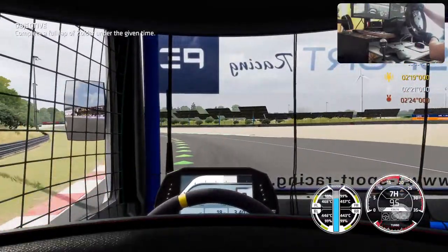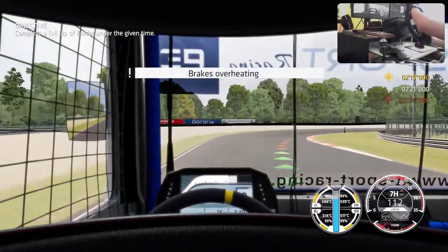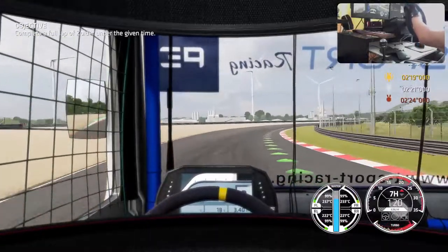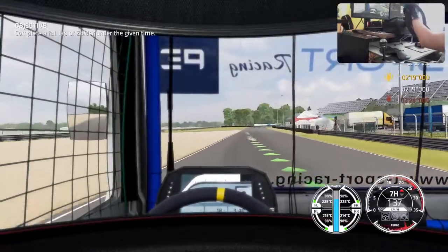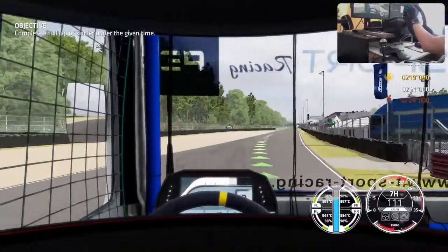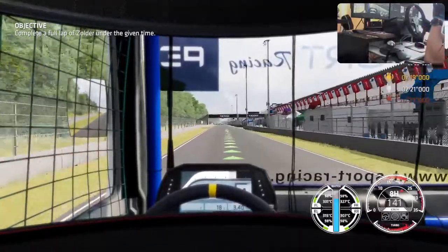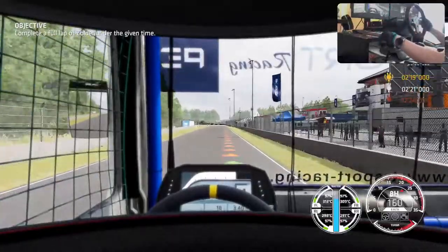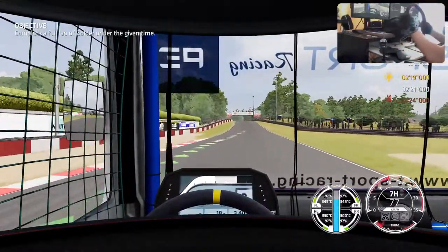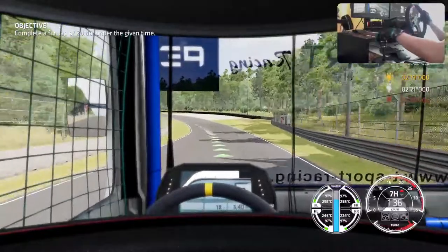I switched off the driving line in the game settings for realism. Brakes at 500 - cooling them down a little. Without the line I would be slowing more than actually needed. I can't quite wrap my head around the size of this truck. I can drive faster in the slower corners than I expected. Which is super interesting.